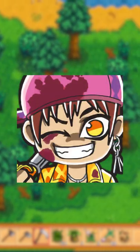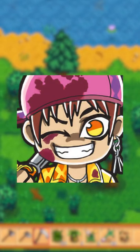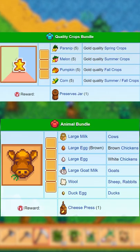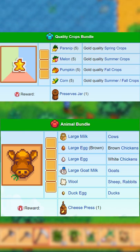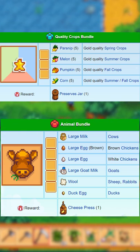So no matter what, you have to wait to get certain things. On top of that, you have to get certain animals, which can take a while, or get lucky with quality crops. So if you miss getting golden parsnips in the spring, looks like you're out of luck.